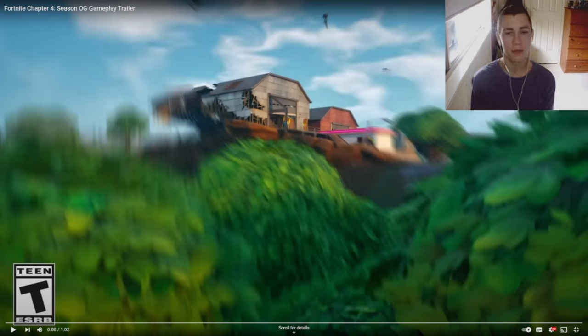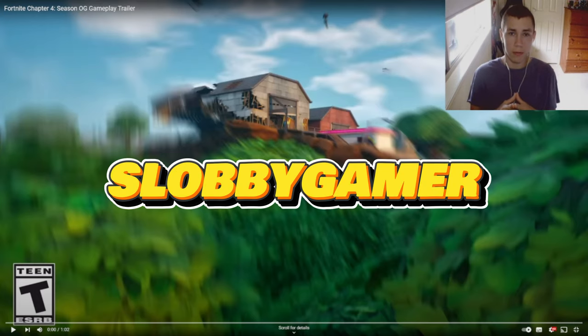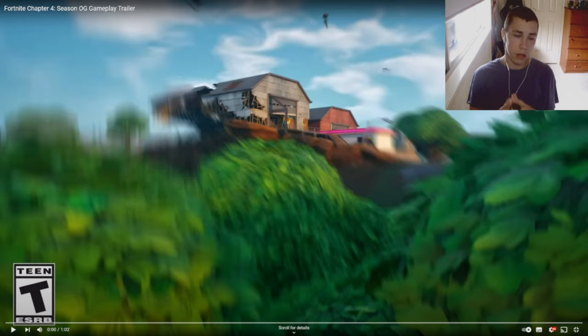Hey, what's going on guys? Your boy SlobbyGamer here. In today's video, we're reacting to the new OG gameplay trailer for the next chapter. We're going back to chapter 1. If you are planning to buy the Battle Pass next season, make sure to use support-a-creator code slobbygamer, S-L-O-B-B-Y-G-A-M-E-R, before buying the Battle Pass or any skins. But let's just get into this gameplay trailer.